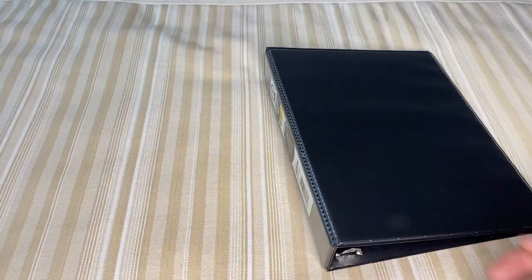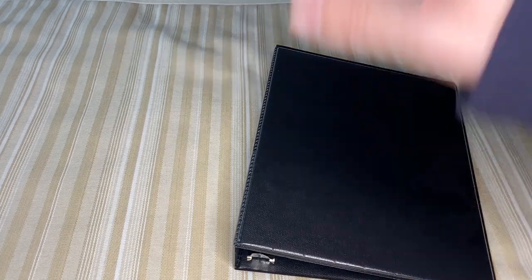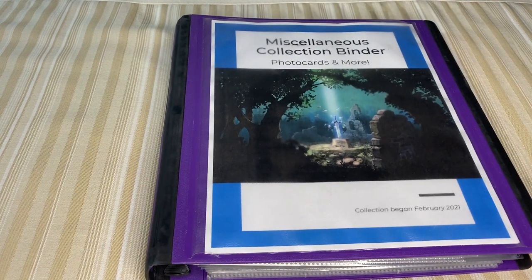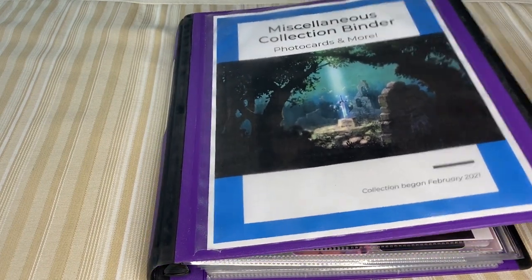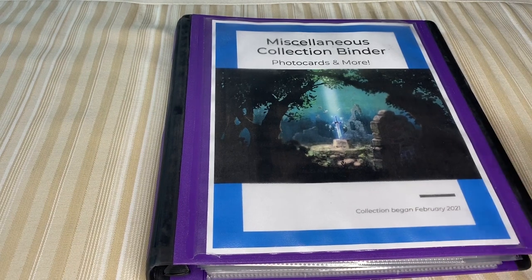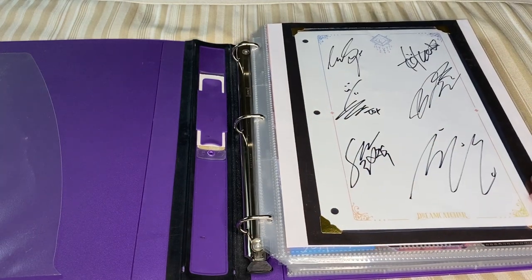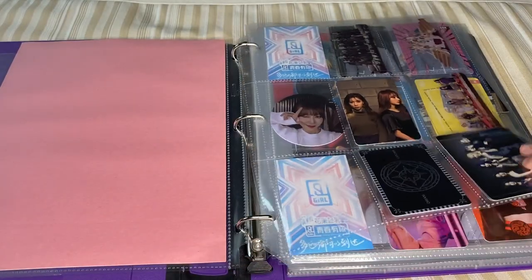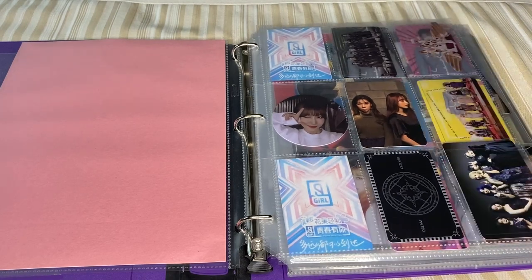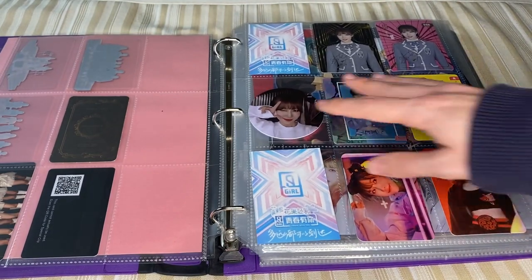So next I'm going to go on to my big regular-size miscellaneous binder that has Legend of Zelda and some miscellaneous Dreamcatcher and that kind of thing. This is the only regular-size binder I have left in my collection because I've been moving to the smaller ones. Mostly the stuff in here is either things I want in nine-pocket sleeves that I don't want to cut to fit a small binder, or stuff that simply will not fit. So we start with Dreamcatcher's first merch bundle signed page. And then here we just have some miscellaneous Dreamcatcher cards — I haven't quite figured out where to put them yet, so they're just waiting for a forever home. And then here I have Handong's Youth With You set.